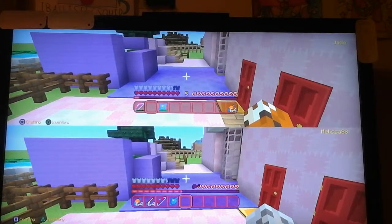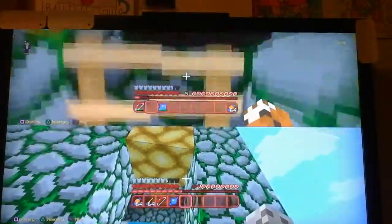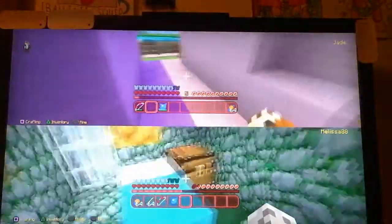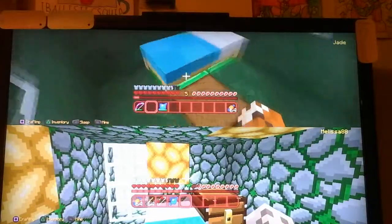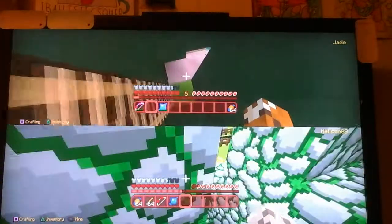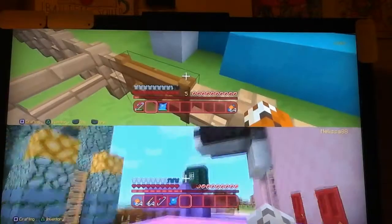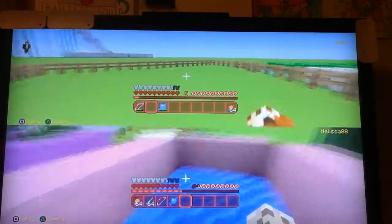Hello everybody and welcome back to my survival slash creative let's play, number two. I'm here with Melissa - we're cats, I'm a tiger and she's a snow leopard. These are three houses: the bottom screen is Melissa and the top screen is Jade. There has been a well made by Jade and her cousin Aiden, who you may know from the last video.